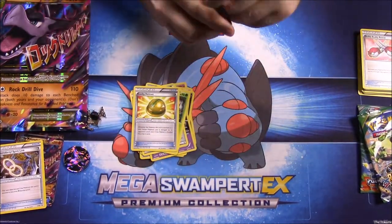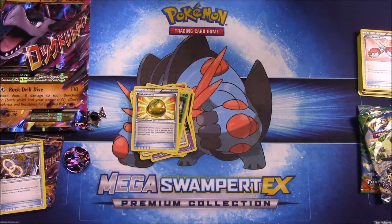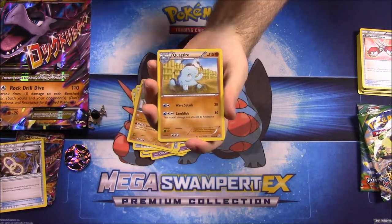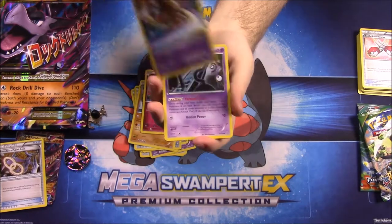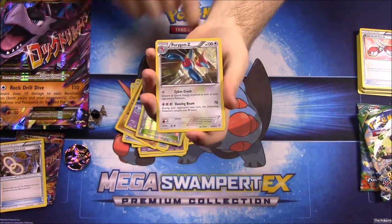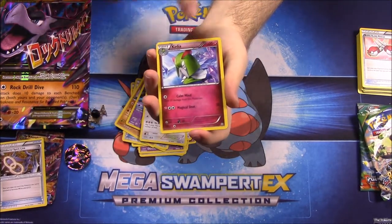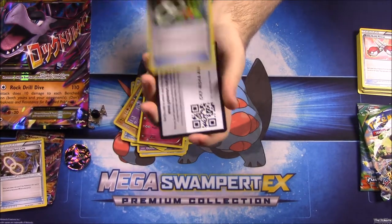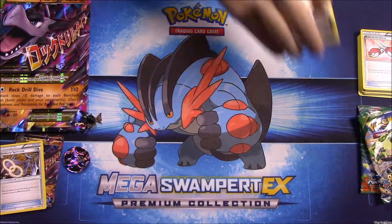Second Ancient Origins pack: Gulpin, Quagsire, Cottonee, Baltoy, Unown, Faded Town trainer, Porygon-Z, Porygon2, Kirlia, and a Sceptile Spirit Link trainer. Oh, and then a card code for anyone that wants it.